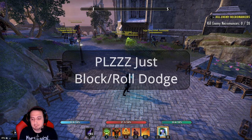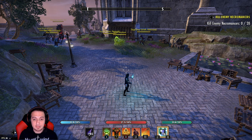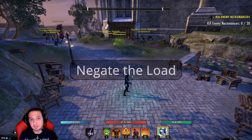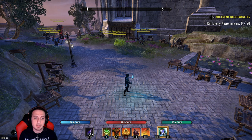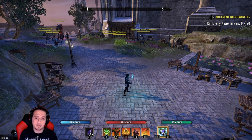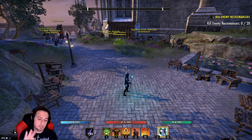Tip number two for Dark Convergence: you can actually drop a Negate on top of it. If you see a Dark Convergence on the ground, you can Negate it from the Sorcerer's skill line. It's ruined a few of my combos too. So if you're in a group — small group, big group, whatever — if you have someone with a dedicated Negate, that would be fantastic because it gets rid of Dark Convergence, stops the burst combo, and pretty much turns the fight.